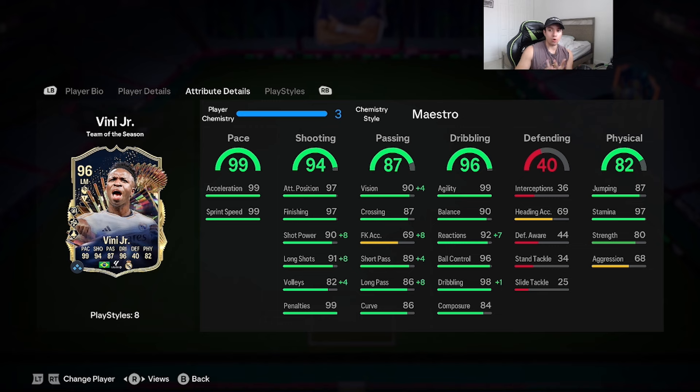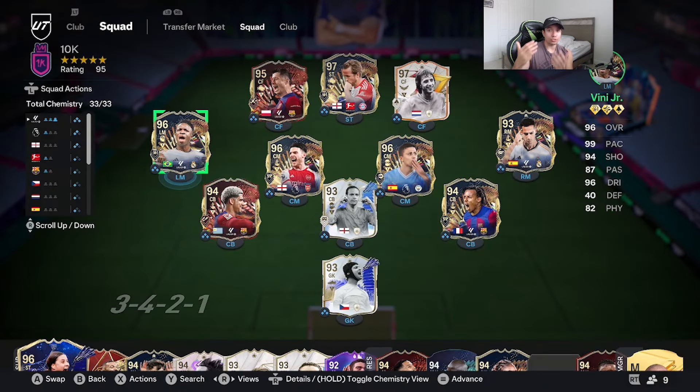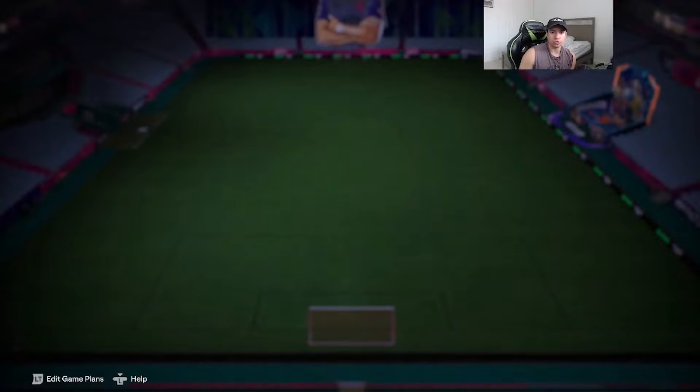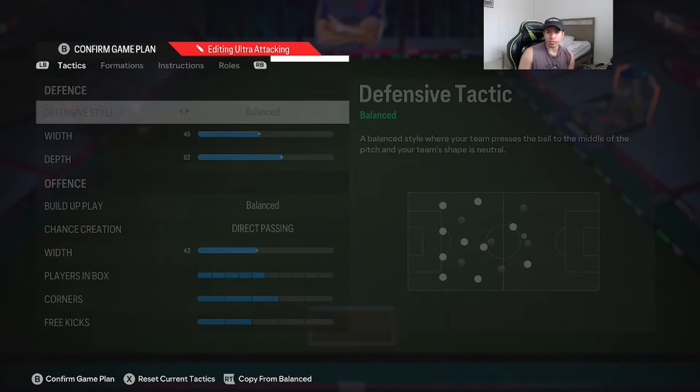Reactions and dribbling get maxed out as well. He has 97 stamina, which means he's going to last you the whole game no matter where you play him. 99 agility — absolutely great stuff. Now Vinny is going to be playing with this team. Shout out to homie Dre Savile for lending us the account. We're going to be using him in a 4-3-2-1 formation.